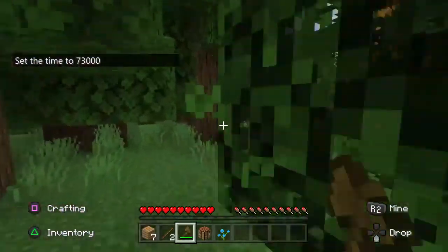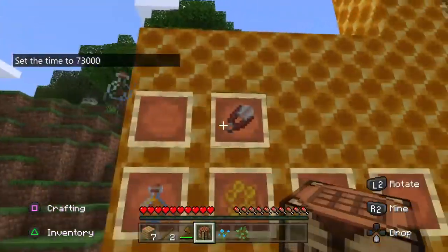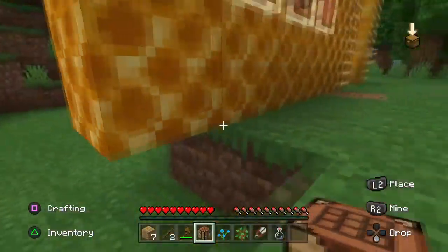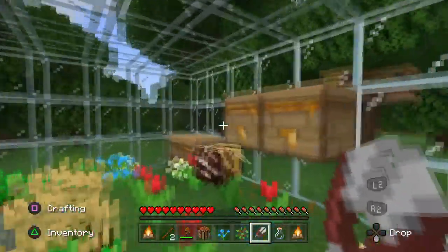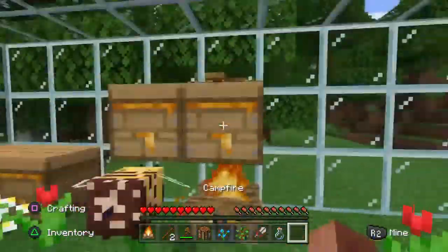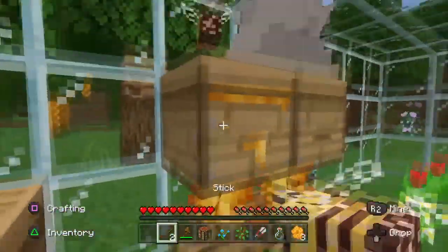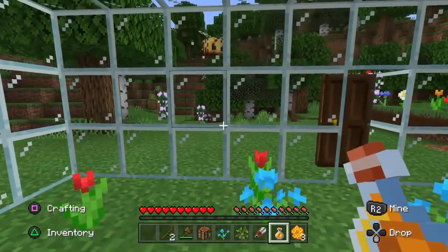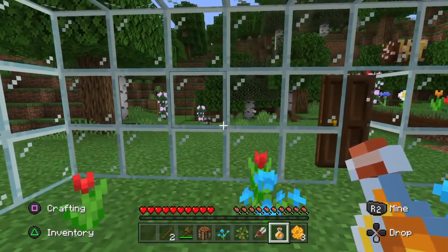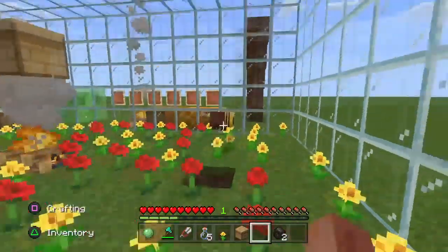When it comes to interacting with bees, beehives are one of the best things to work with. You can use shears or an empty glass bottle on a beehive — the bottle gives you honey and the shears give you honeycombs. You can place a campfire underneath the beehive to calm the bees when you harvest, so they won't come and attack you.